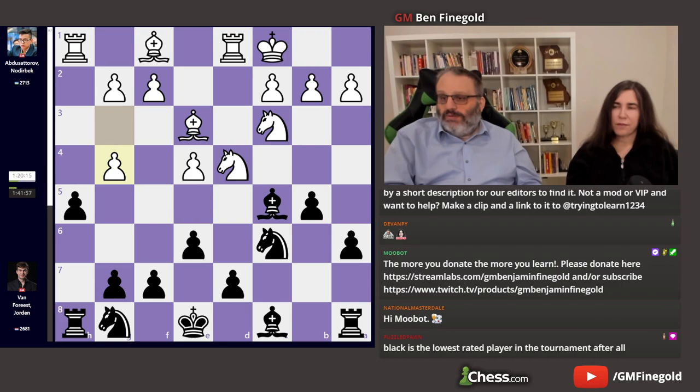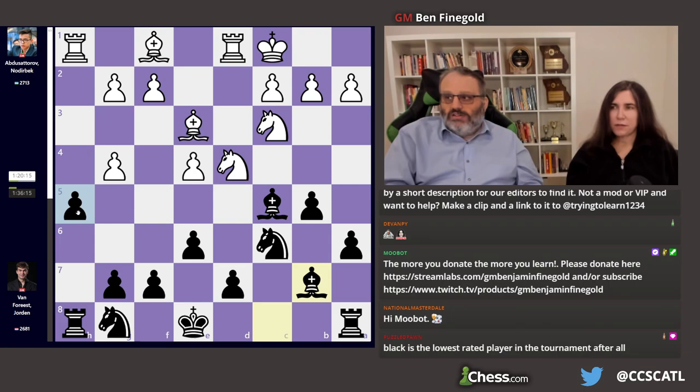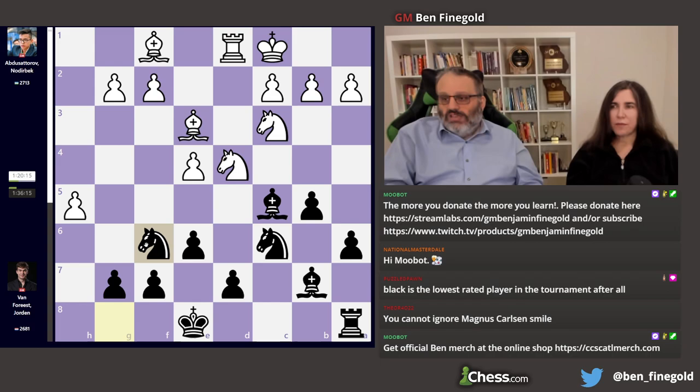Norderbeck immediately tried to punish the h5 pawn by playing g4. Seems reasonable. Bishop b7, ignoring him — always ignore your opponent. And here, white made a very poor decision in my opinion. He should just take this pawn. The engine line gives white a slight advantage. And basically, if you're playing g4 to then not take the pawn... why did you play g4? The idea is rook takes, rook takes, pawn takes, knight f6.